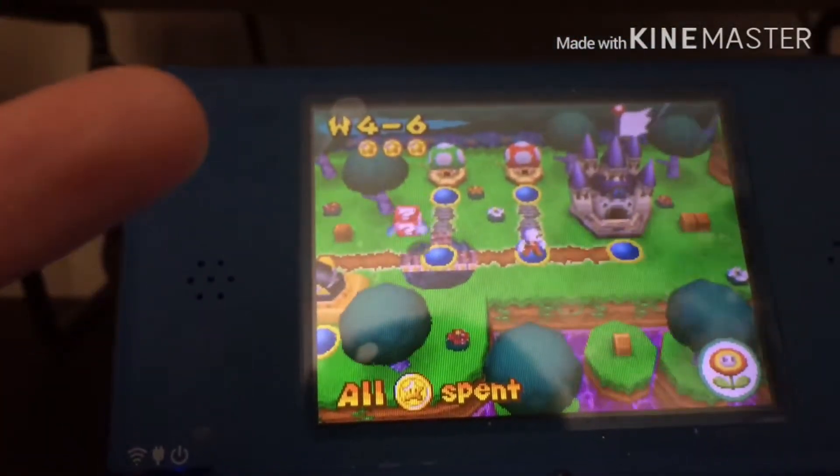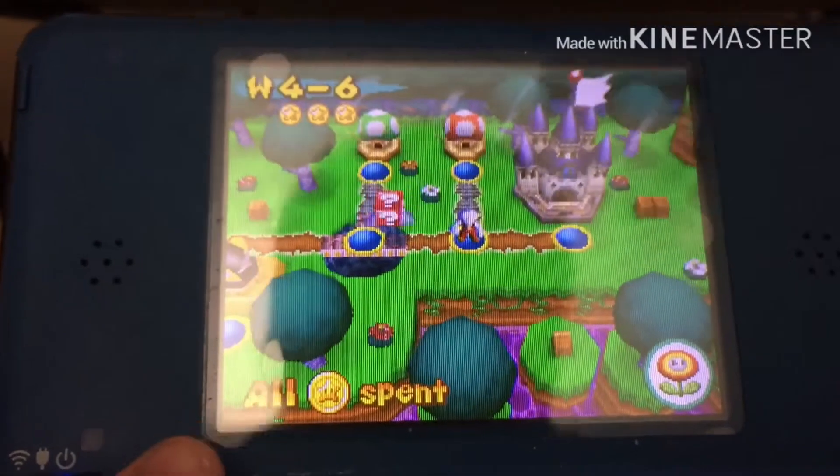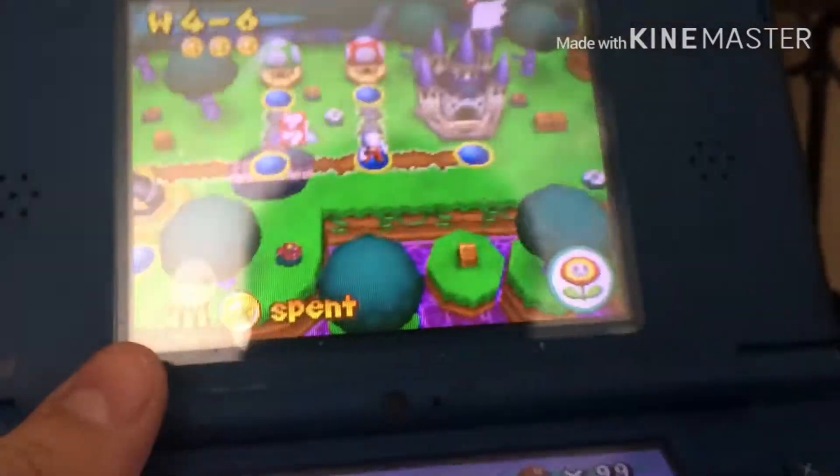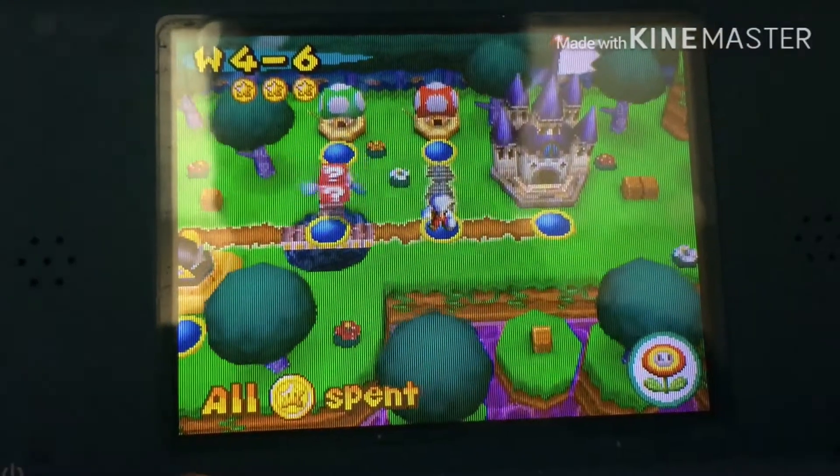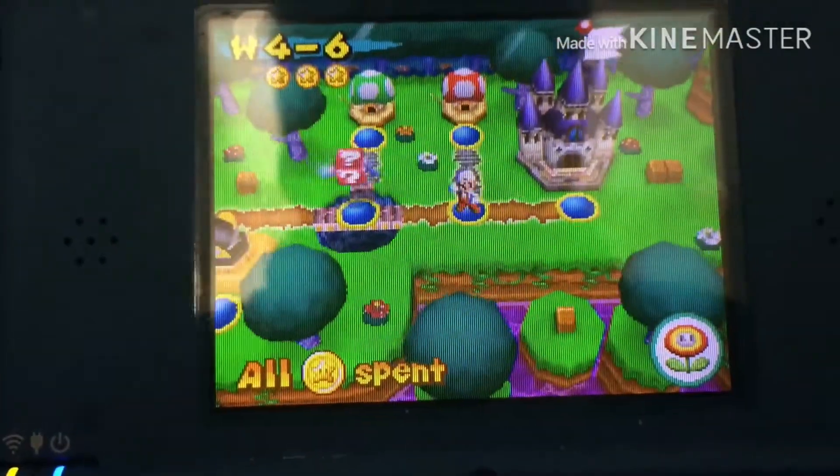And so, this is how it looks like right here. Now, this is really easy to do. I'll grab a Fire Flower — you'll see why — and go to World 4-6 and we'll begin.